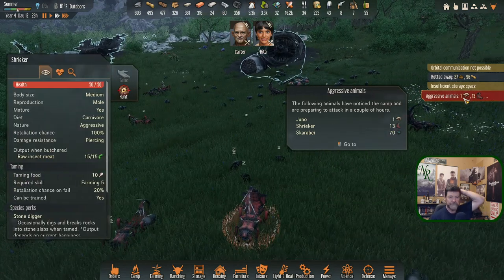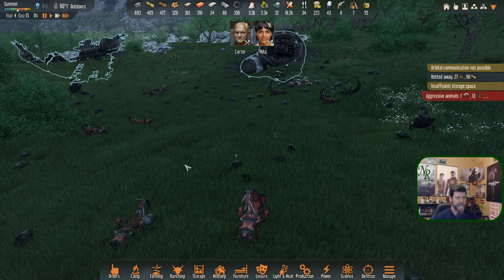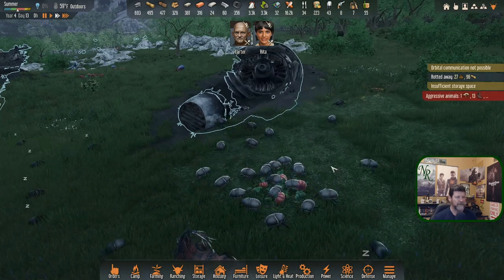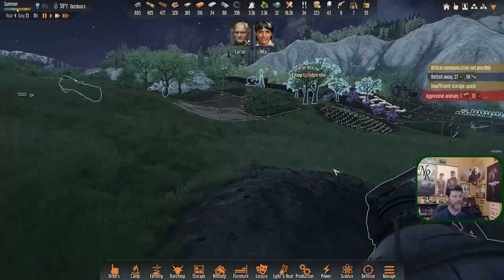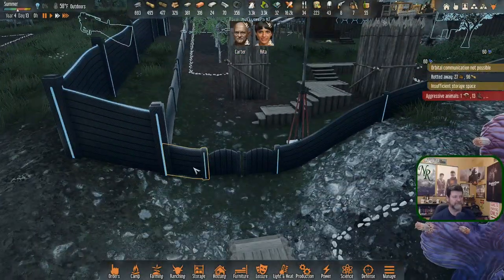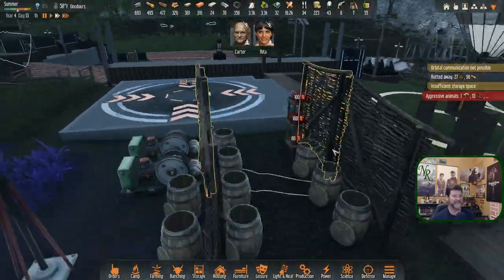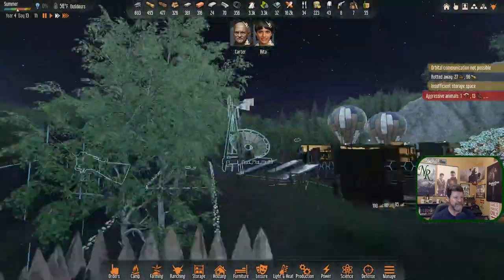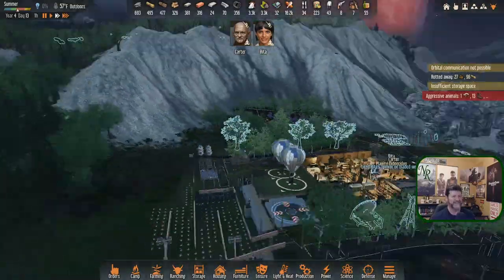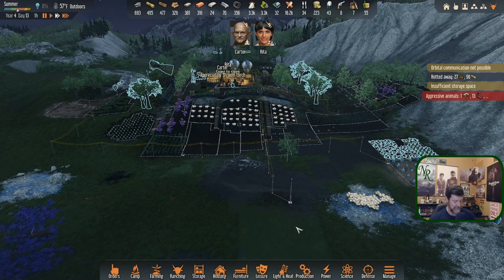Wow, what a mess. We've got one Juno, 13 regular shriekers, and 70 scarabye. Scarabye don't bug me although they are eating our wild buttermelons, but they don't bug me unless something tears that fence piece apart and then they all start flooding in through here. Yeah — that's the bug cam.